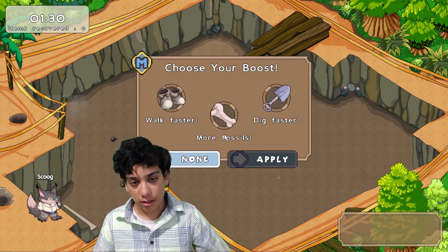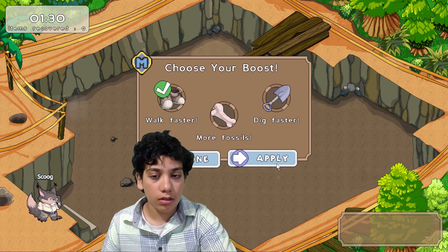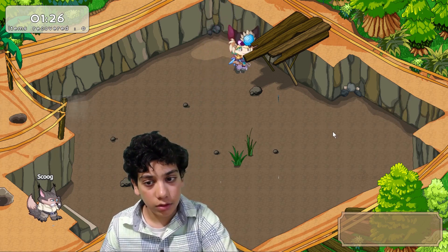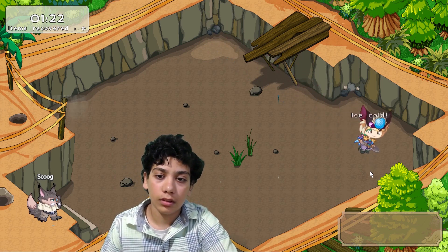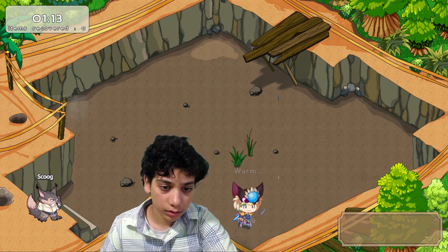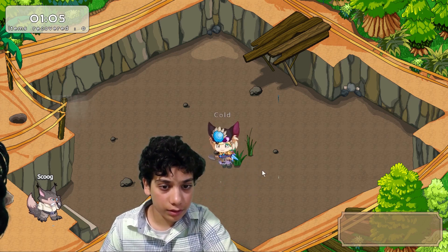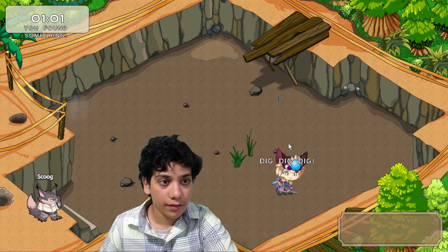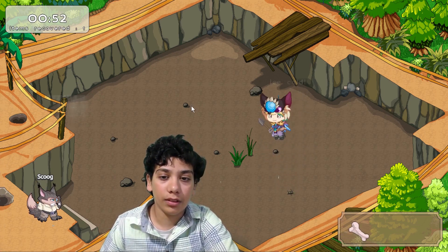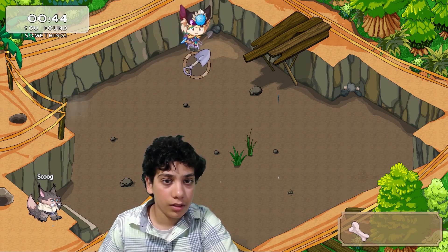Let's hit start and start digging for fossils — this will cost me 300 gold. I always start around this spot here. Ice cold. I always try doing it near... Warm. Hot. Warm. Cold. Hot. I feel like it's going to be... Cold. Okay, it's over here. Dig, dig, dig. If you get more than three of these things here, he'll give you more time.